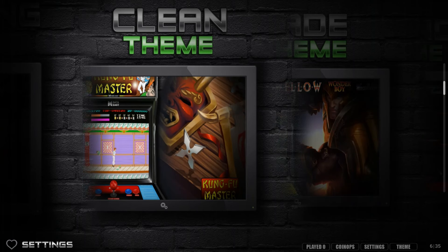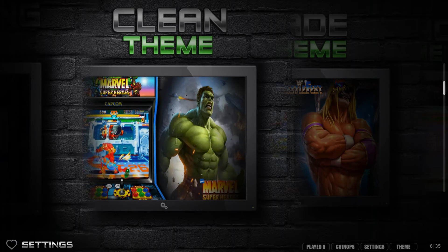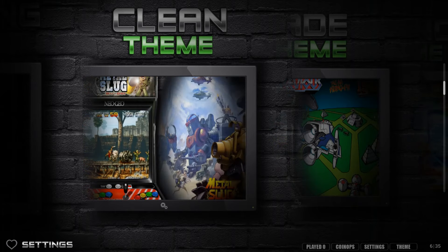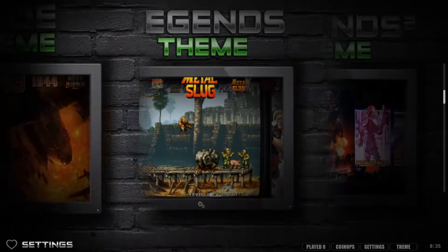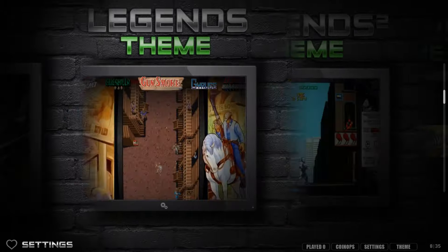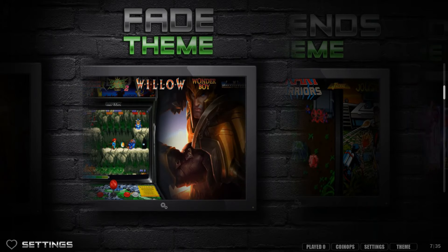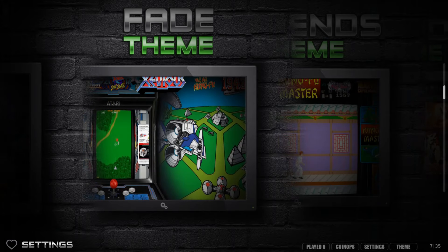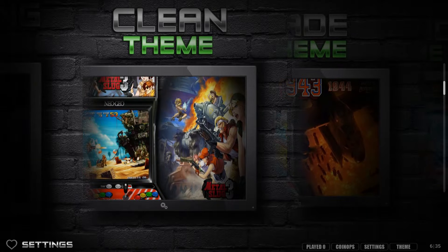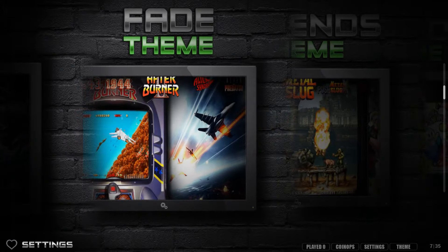The clean theme has the logo on the bottom right, the marquee in the upper left, a video snap preview, the arcade cabinet look, and a high-definition image blown up in the background. It is very clean - not a lot going on so you can really focus on the game. The fade theme is very similar to the clean theme, but the logo is not in the bottom right and there's a little bit of black fading in and out between games.